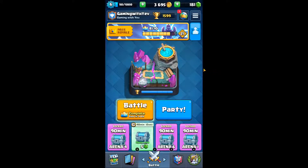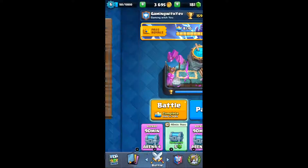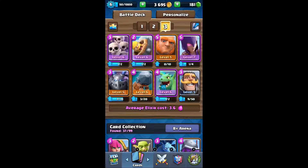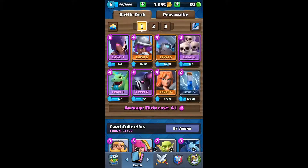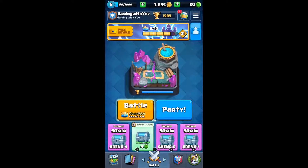Hey everyone, instyup here. Today we are going to be getting into Builder's Workshop with this hog cycle deck. I traded out the goblin barrel for the fire spirits because I felt like the goblin barrel could easily be countered by a barbarian barrel. I tried out a Pekka deck but it wasn't working very well, so let's just jump right into the gameplay.